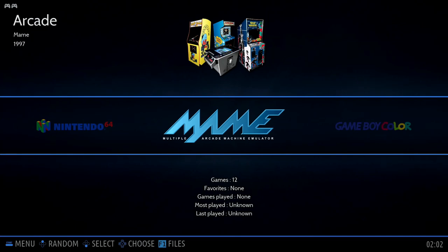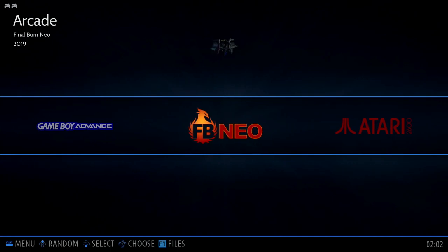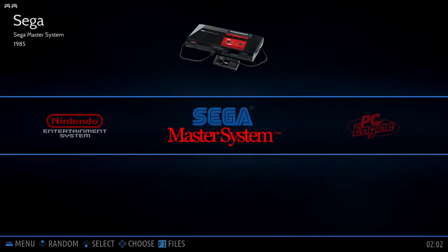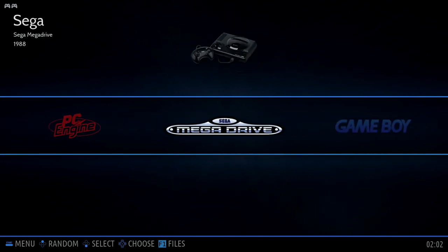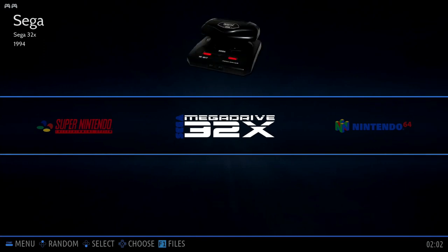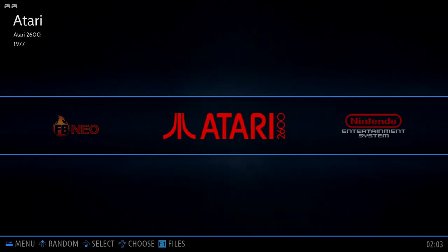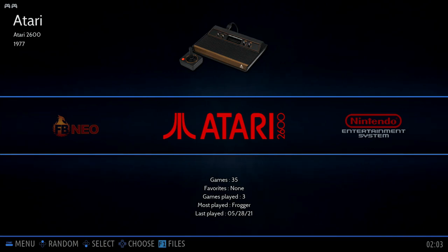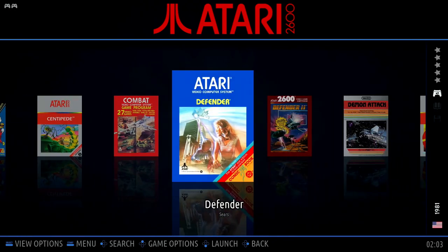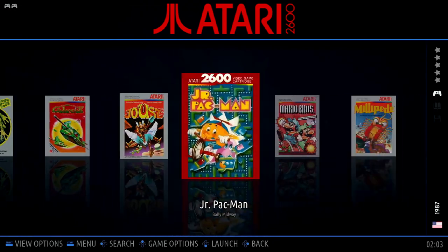Before discussing how to install Batocera on whatever PC you have lying around, I figured I'd show you guys how it looks — provide a little sneak peek to motivate you to get this done. As you can see, the presentation is amazing and this is just the stock appearance, so there is a lot of potential. If you're someone who just likes simplicity like myself, this will be more than enough. There are just a couple extra steps to get the box art for your games going, but it's pretty easy and well worth the effort.